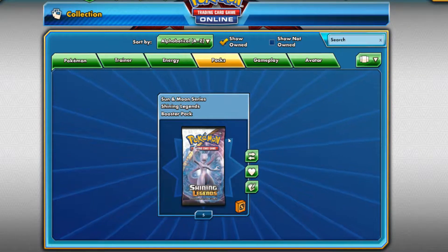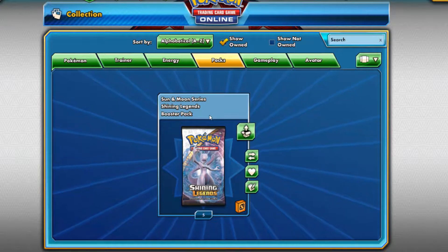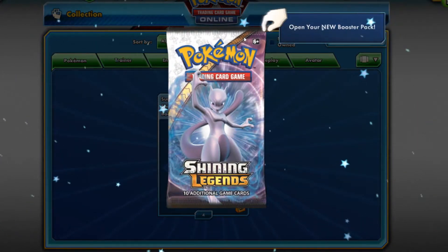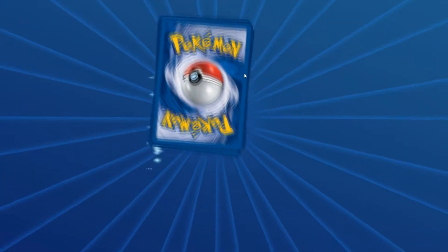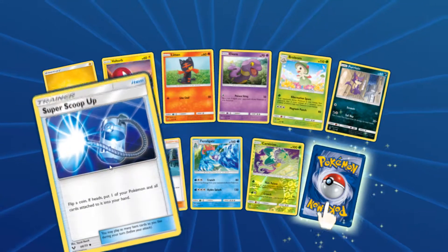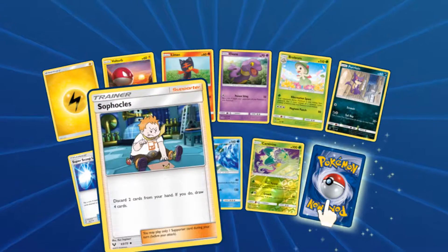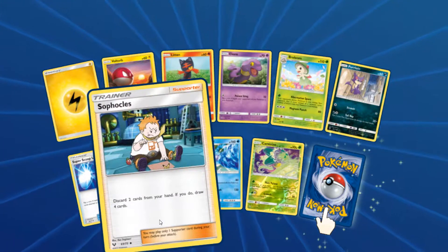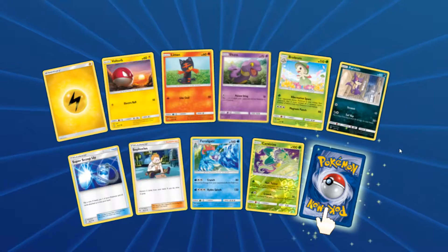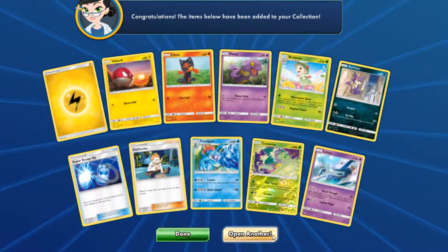Okay, so we're going to be opening these five packs of Shining Legends that we got out of that box, just to double up and see if we got anything good. Pack one: Energy, Voltorb, Litten, Ekans, Breloom, Purloin, Super Scoop Up, Sophocles, Feraligatr, and Carnivine. Cool thing about Sophocles — I thought this card was trash, but it's actually really, really good in something like Darkrai GX. It saves a lot of hands. And we got a Latios, which I kind of need because I want to build Decidueye on here. It's one of my favorite decks.